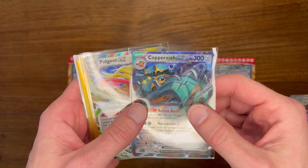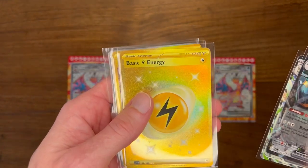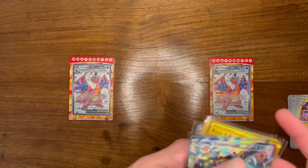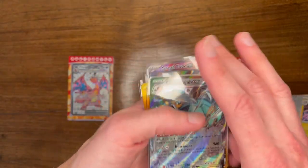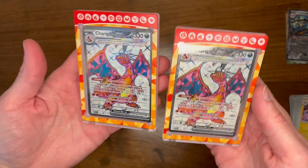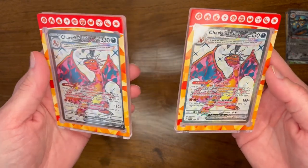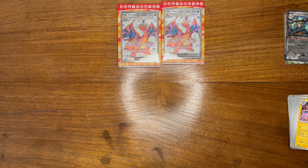Let's take a look at all of our hits: Copperajah EX, gold Hydreigon, electric basic energy (crimped!), Superior Energy Retrieval, and the Great Tusk. Out of 12 packs we got 5 hits - that's pretty solid, almost half! And don't forget about these Charizard EX promos - that's the primary reason anybody's buying these boxes anyway. Thanks everyone for watching the Poke Barn! If there's specific content you'd like to see, leave a comment. If you liked this, leave a like and subscribe - we'll see you on the next video!